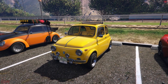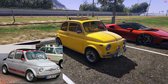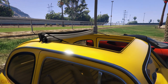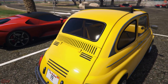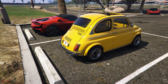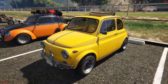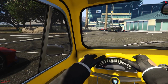Moving on, we have the Grotti Brioso 300. This is based off the Fiat 500 Classic in real life — not sure why it's under the Grotti brand in GTA Online, but there it is. You can clearly make out the resemblance: the front, the top, the side profile, the rear section. Rockstar has even carried over the open roof from the real-life version, so you can open the top portion or completely open the entire roof to the rear section, making it a fully open car.